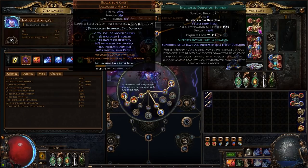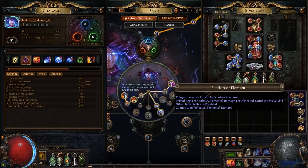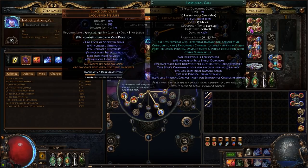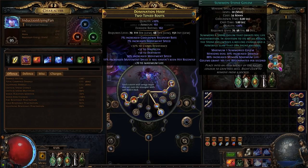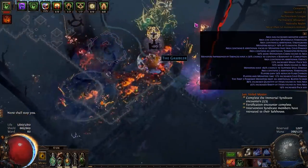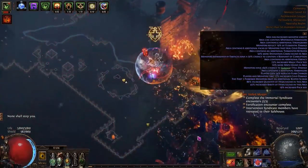The next Cast When Damage Taken setup is linked with Immortal Call, Life Tap, and Increased Duration. Since we are constantly taking damage and already have Primal Aegis from our ascendancy serving a similar purpose to Steelskin or Molten Shell, Immortal Call is more effective here. We use Life Tap so it is always guaranteed to proc given we have many triggered skills and not much mana. We also have another Cast When Damage Taken linked with a Stone Golem so we don't have to self-cast it. Finally, Flame Dash is linked with Life Tap to guarantee our mobility skill is always usable, and it is also your only active skill at the start of a map to trigger Heart of Thunder.